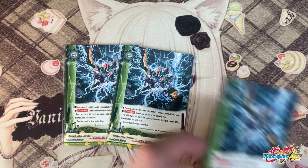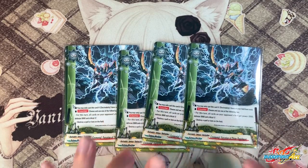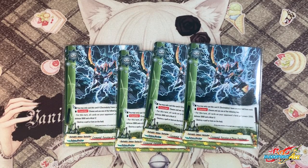Next, 4 copies of one of the best negates in the game: Divine Punishment. Counter ability — choose and use one of the following: for this turn, all of your opponent's cards on the field drop 3k attack, 3k defense, and 1 crit, or destroy your set spell or item on the field. Most importantly is the ability to drop their power. Because your Amaterasu is such a tanky monster, dropping their power means they are unlikely to hit. So 4 copies because it's such an amazing card.